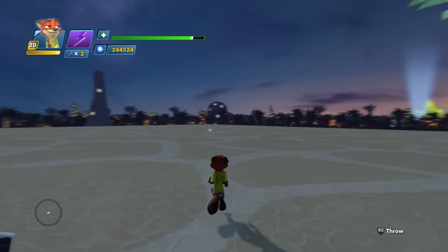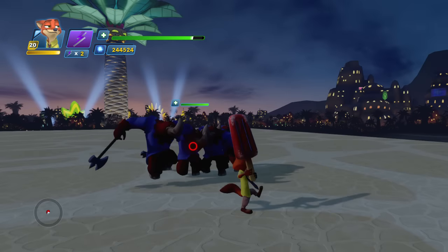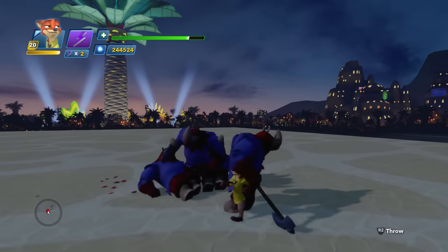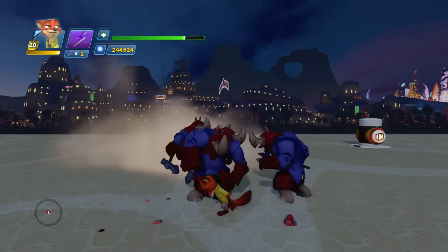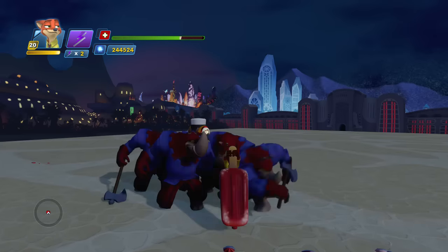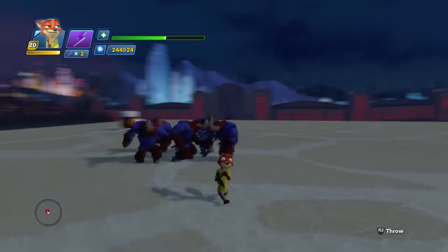Let's try some of the timed combos. You go like that and then wait — boom. I think that would have killed him if the other enemy hadn't hit me. Boom and boom — they always interrupt it. So let's go ahead and see what Finnick's all about.